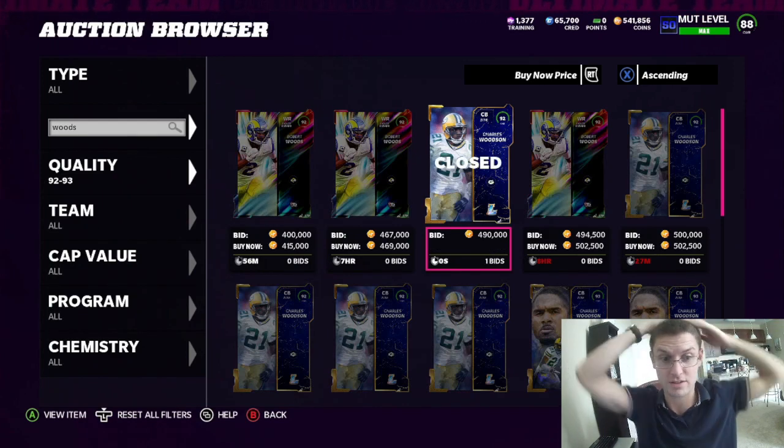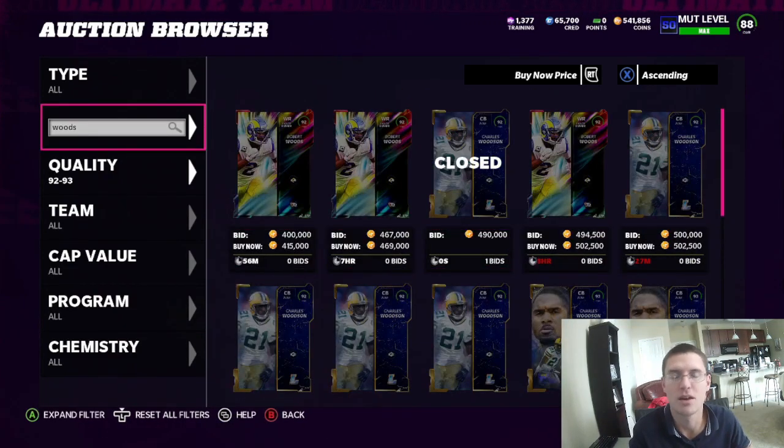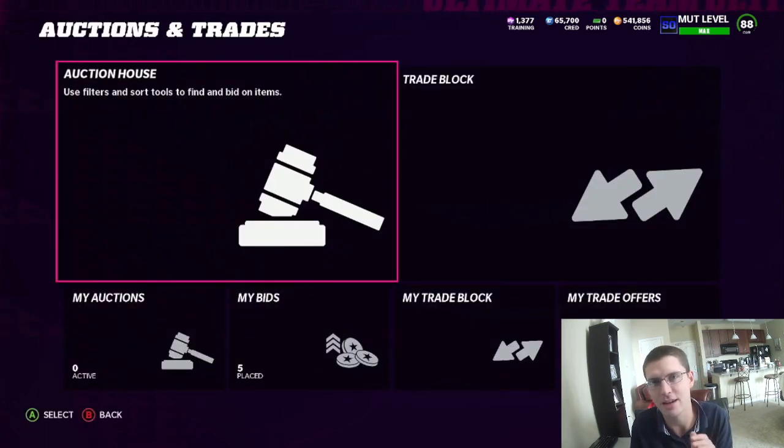He just sold right there — someone's buying him. I want him. I want the Ted Hendricks of the world. I don't want just plus one speed for Jared Cook or Cordell Patterson. I just got to kind of figure it out. We are at 39 Raiders right now and we are building this thing.